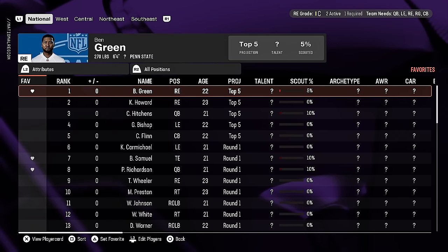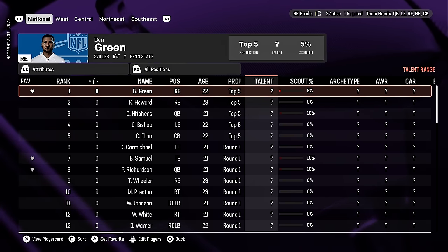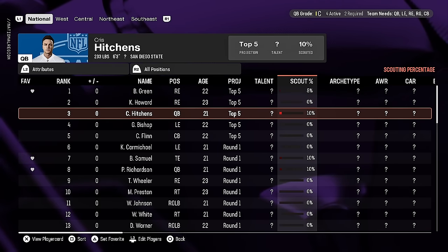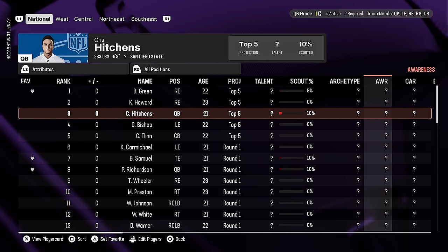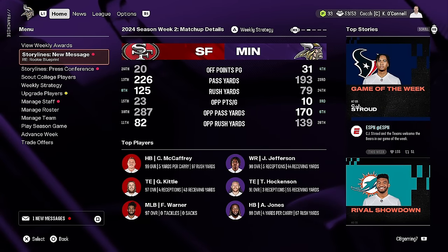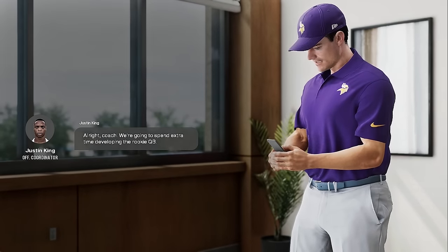One big scouting change is that you can now unlock player talent at 90% instead of 100%. This means if you scout correctly you'll get more talent unlocked. To me that's a big change — I felt there weren't enough ways to unlock actual player talent, and now you don't need to reach 100 to get there, opening up many more players for full upgrades.